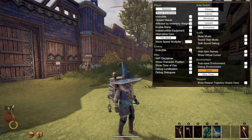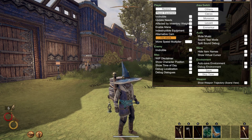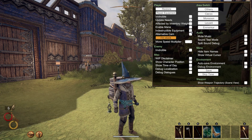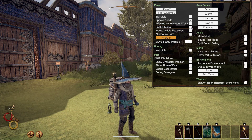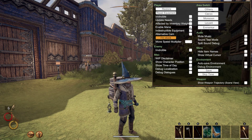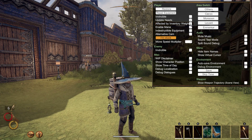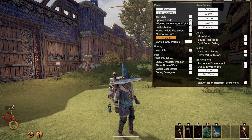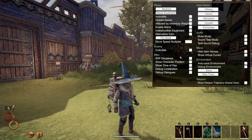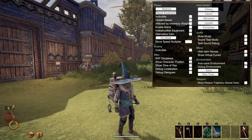You can make your enemies invincible. There's a speed multiplier, and if you get stuck you can click the 'Help, I'm Stuck' button. You have alternative cam mode, you can make your equipment non-degradable, enable your mana without having to go to the mountain — great for test characters or YouTube characters. You can toggle whether you are affected by inventory weight or not. They're all pretty much self-explanatory — show the time of day, show your character's coordinates.